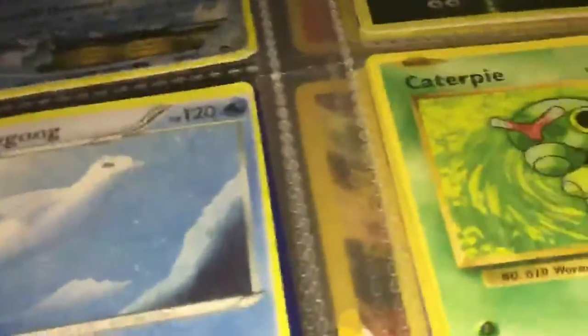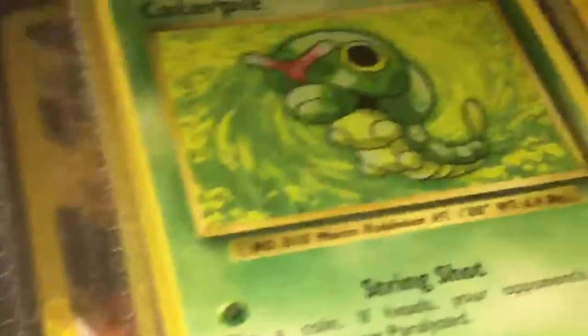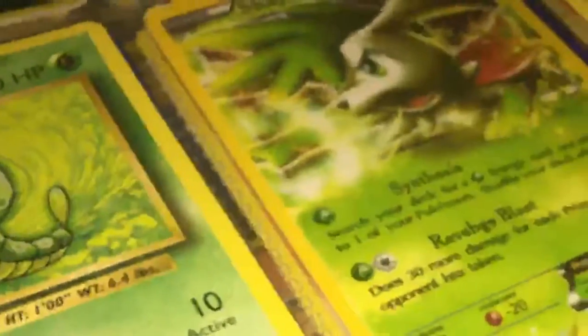Mega Venusaur EX does Crisis Vine. Caterpie does 20 damage. And Shaymin EX does Synthesis and Rapid Blast. And Kakuna does Stiffen and Poison Powder.